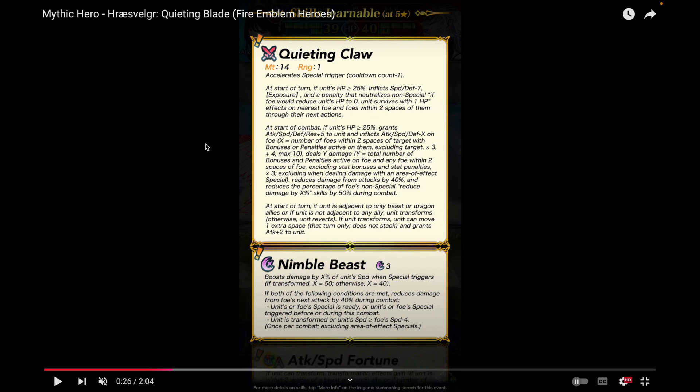At the start of combat, if she's alive, grants plus five to all of her stats, and inflicts minus X to everything except res on the foe. X equals the number of foes within two spaces of target with bonuses or penalties active on them, excluding target, times three, plus four, maximum ten. And deals Y damage — that's flat true damage that isn't percentage-based, which is very strong. Y equals the total number of bonuses and penalties active on the foe and any foe within two spaces of foe, excluding stat bonuses and stat penalties.